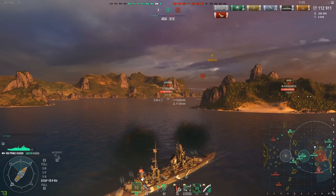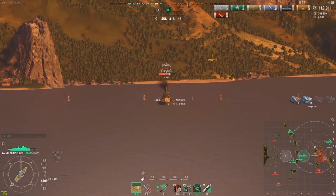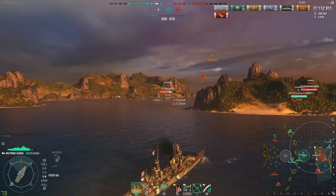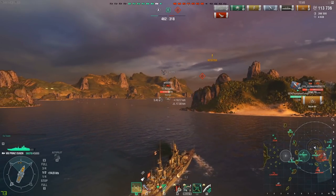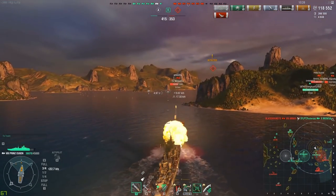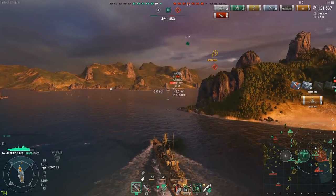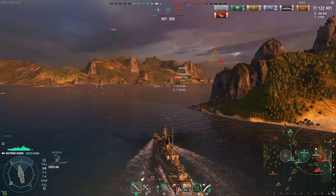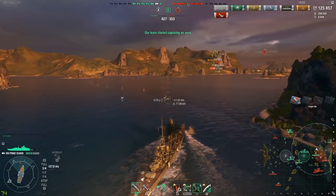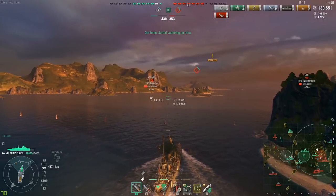Looking at the minimap again, I'm still in that second line — Misery, Shimikaze, and Moscow form the first line; République, myself, and the Kurfürst form the second. This is very hard to break if you're the enemy team. My position behind this island makes it hard to dig me out — either I make a mistake or the enemy uses a lot of forces. The other thing is I create a one-on-one scenario with this Bismarck.